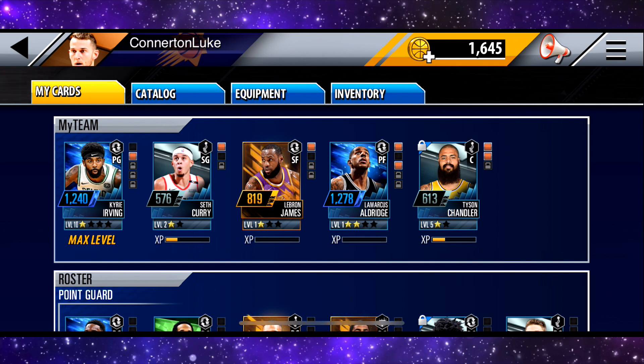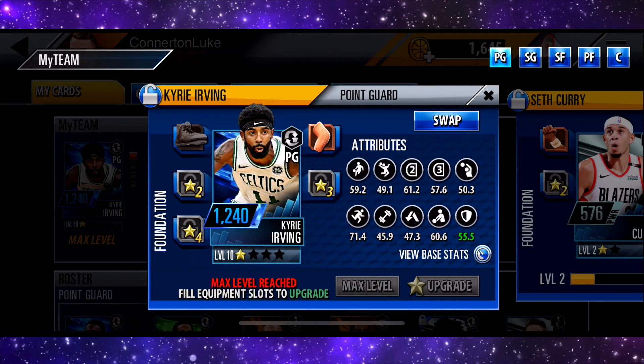As you can see, we got a point guard, Kyrie Irving, which is really, really nice. Currently got him maxed out at the minute, just waiting for his equipment. As you can see, got him at 1,240 power. Really, really nice.